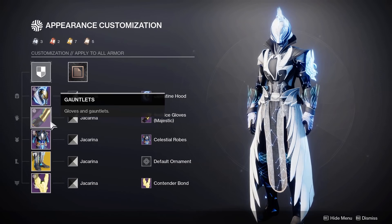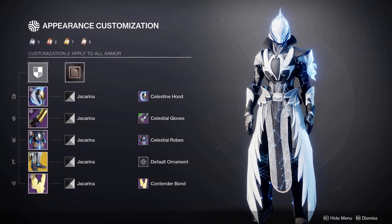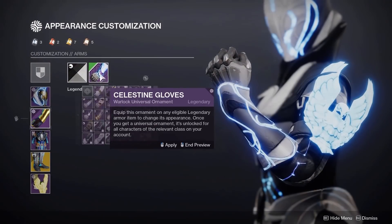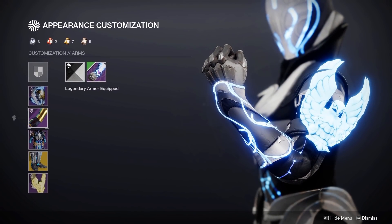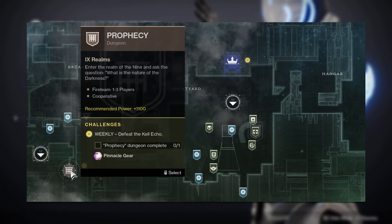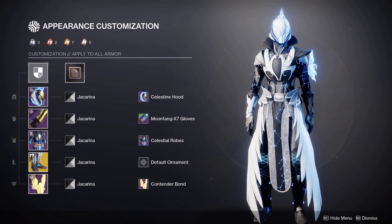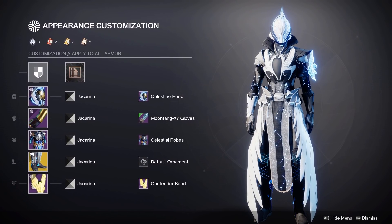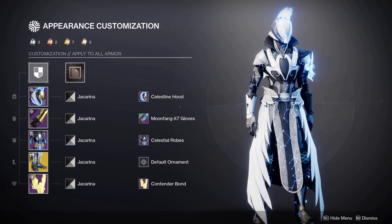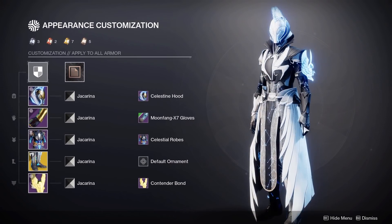Now I'm going to go over the more difficult pieces to use in this set, starting off with the gauntlets. A great alternative would be the Celestial gloves if you decide to purchase the robes next season. If you want some glow, I recommend the Celestine gloves if you purchase the set with the helmet — the whole Celestine set is a great alternative for any of you who are new. Another great pair of arms is the Moonfang, which you can get right now from the Prophecy dungeon. These gloves shader differently depending on the secondary colour of the shader, and the set being asymmetrical means the white glove can match the top right plating and the black glove can match the black shoulder plating, creating a nice contrast.